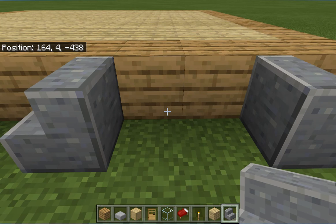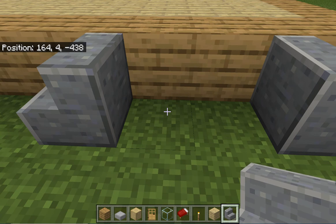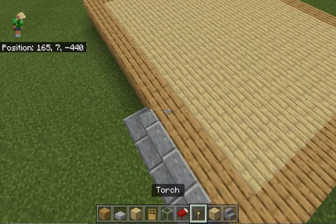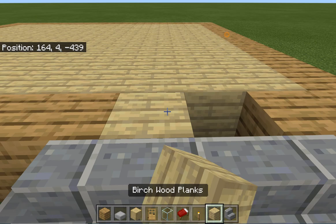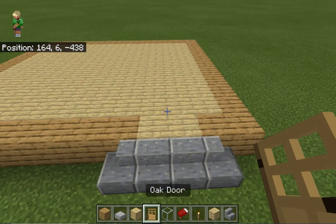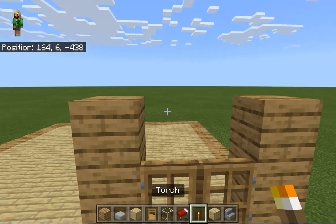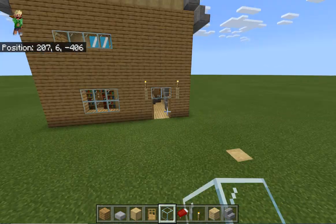This is only if you're building above the ground like I am. Place two stairs to get a roundish stair shape on each side. In the center two, break those two blocks and place birch wood planks. This is going to be our doorway — place two doors, then on each side place three blocks high, and over the doors place two glass for the entrance.